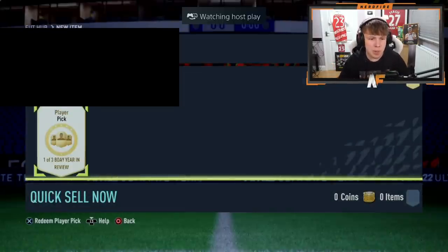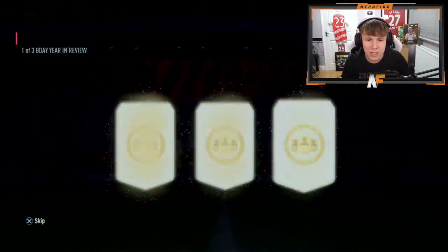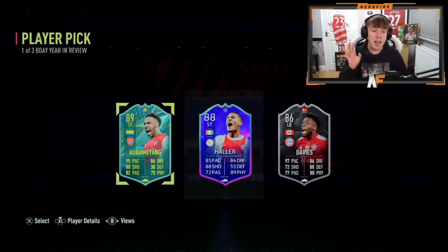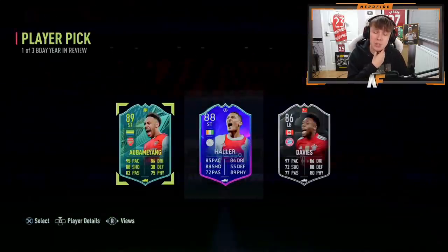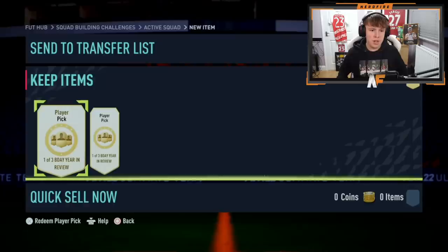Next player pick - Yamada. We're watching him open it and going straight in. Oh, big dubs - Pierre-Eric Aubameyang Moments Arsenal Premier League, his final ever Arsenal card! That's a big dub! That card was quite expensive. Alfonso Davies is also pretty sick but that Aubameyang in the second one is very good.